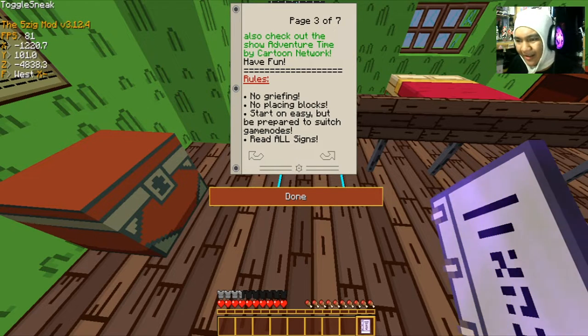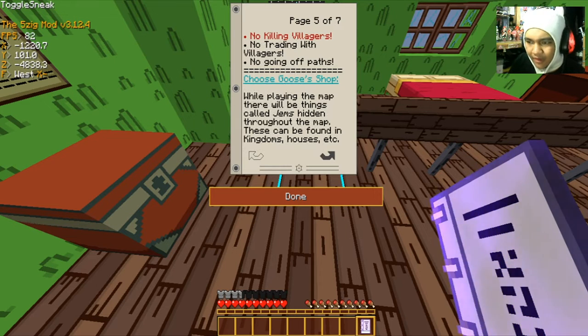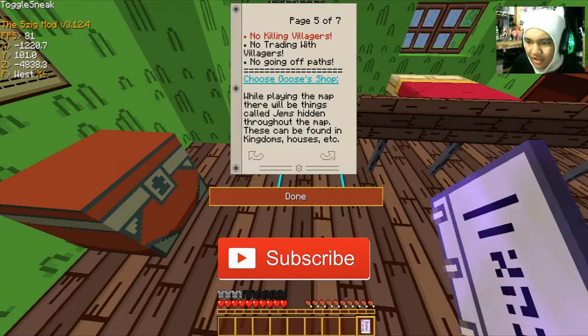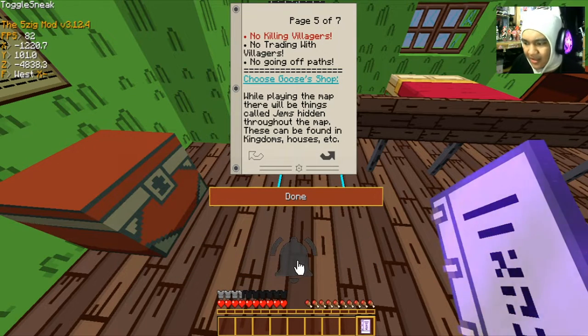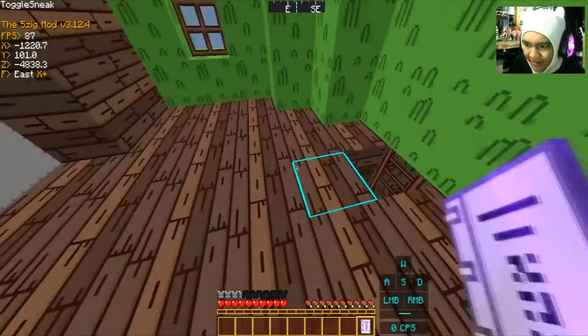I loved this show when I was little. Rules: no griefing, no placing blocks, read all signs, no hacks or mods. Game rules: keep inventory, no mob looting, no killing animals — I would never — no crafting, no enchanting, no killing villagers, no trading with villagers, no going off paths. About the Choose Goose Shop: gems are hidden throughout the map in kingdoms and houses. Find them and take them to Choose Goose's shop to buy items. Do not use any other items except gems.